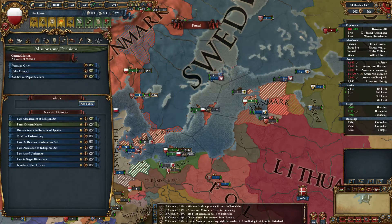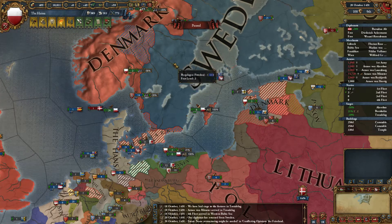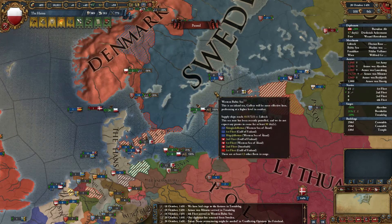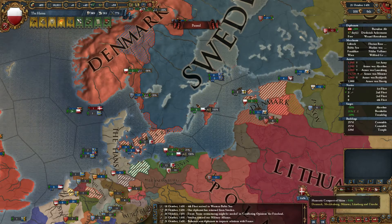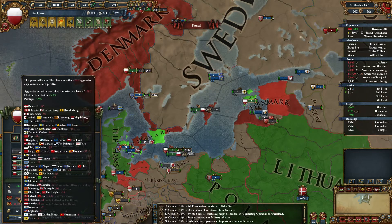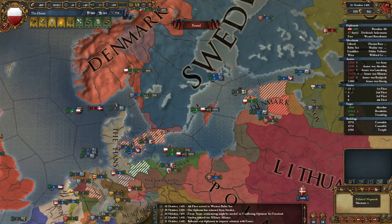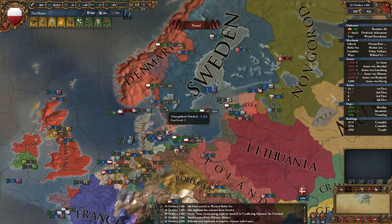I'm going to ally with Sweden. Send in the alliance. This should reduce the aggressive expansion for Sweden. There they are — minus 24 for Sweden. That's one heck of a difference just for allying now. That's going to stop them from joining the coalition and will give me very useful benefits. So let's make peace.